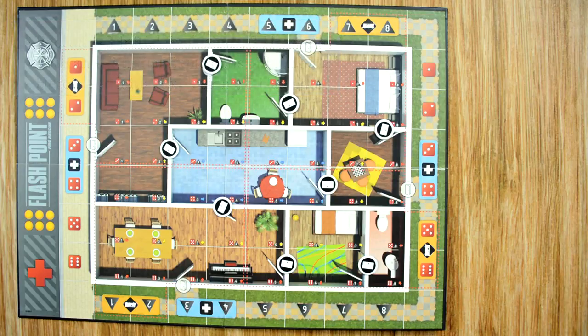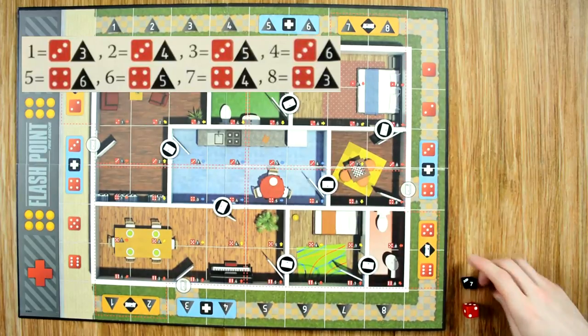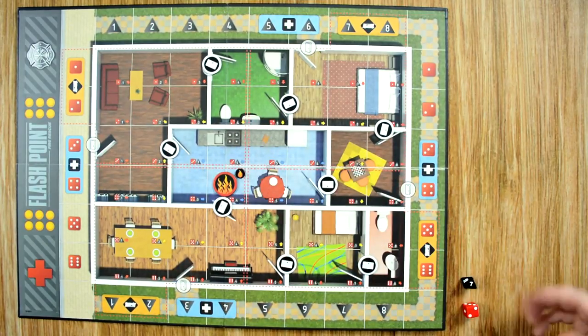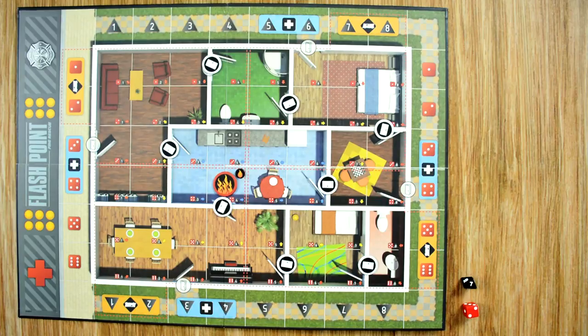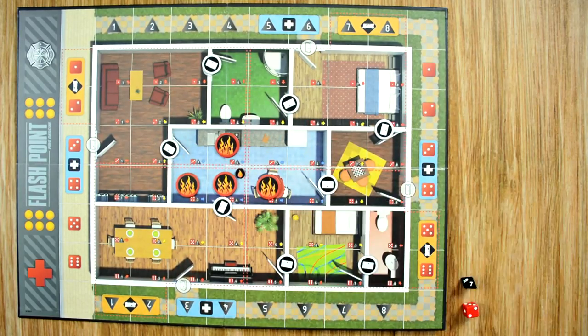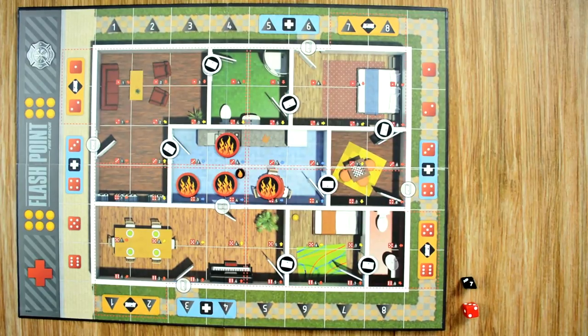We start with the first explosion. We refer to the chart and roll the eight-sided dice — we have a seven, which refers to the four-four grid. We place our first fire there and a hotspot token, then resolve the explosion. An explosion goes out in all four directions: we place fire in each adjacent section. If it reaches a wall, we place a black cube; if it reaches a closed door, the door is removed and destroyed.